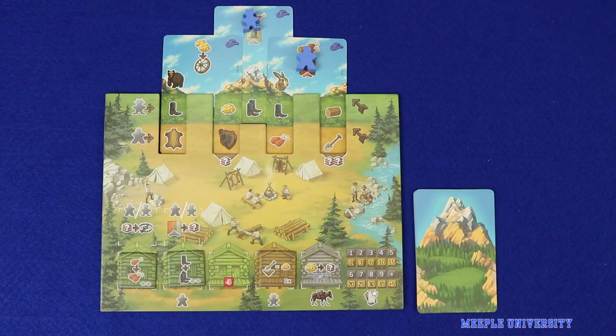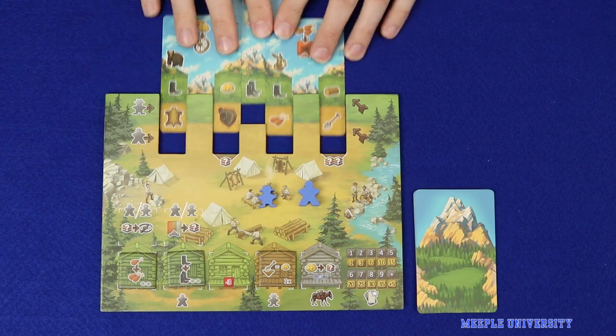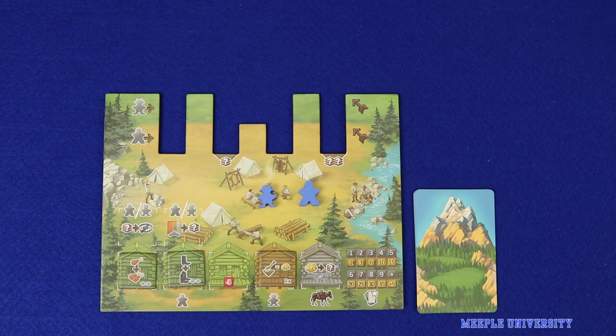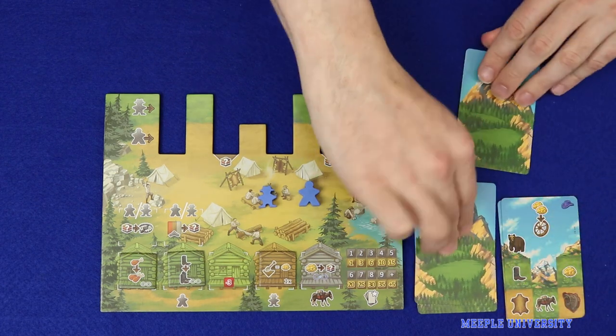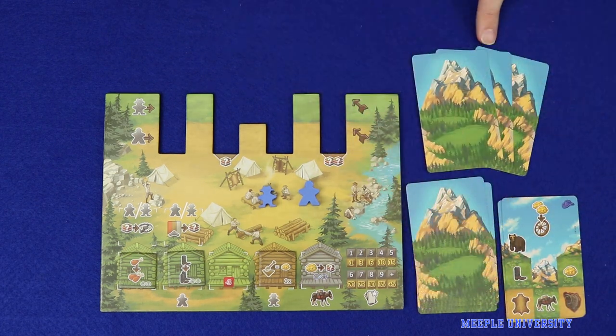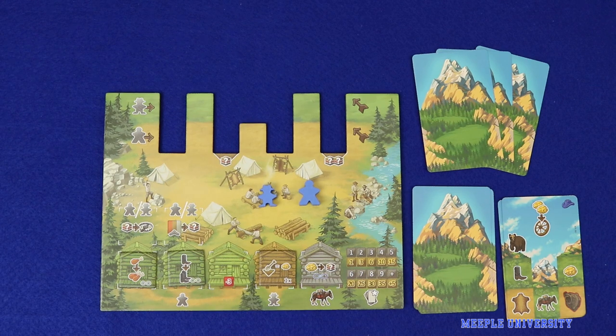After the player has finished taking all actions, return the meeples to home camp, discard all three cards that were used in this round, and then draw three new cards into hand. These will form the basis for the player's next turn. Play then passes to the next player. If you'd like to review that section again after learning what all the actions are, you can use the index in the description below to come back to the turn flow section.